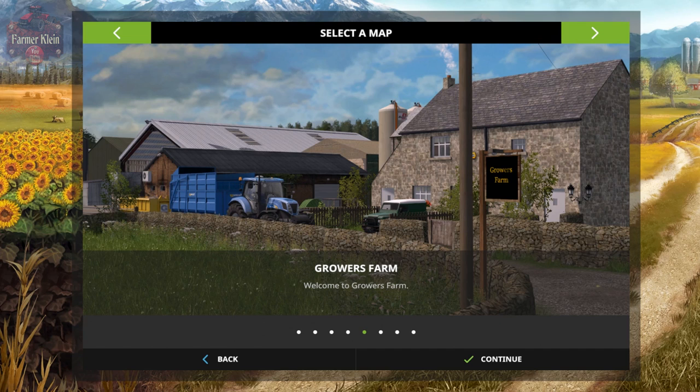Hey everybody, welcome back to another map first impressions video. Today we're going to take a look at Growers Farm. This map can be found over at Facebook at the MJ Modding Community — there will be a link to that Facebook group in the description below. The map supports two farms: one with cows and sheep, and the other supporting pigs. There are silage pits — two at the cow farm and two at the BGA — a grain sell point at Growers Grain, 47 fields, BGA, and all standard Farm Sim 17 features including custom crop, round and foliage textures, animated gates, doors and lights, custom sky textures, multi-terrain angle, and chop straw.